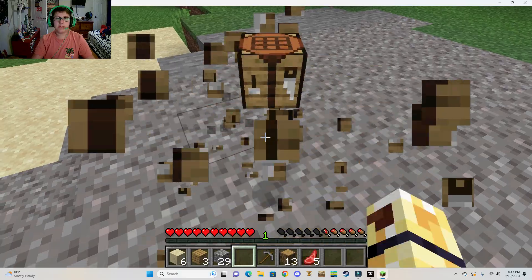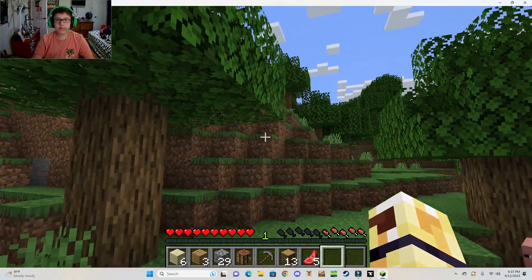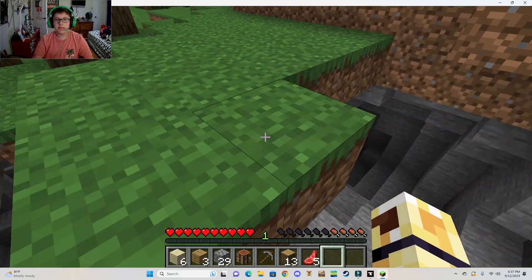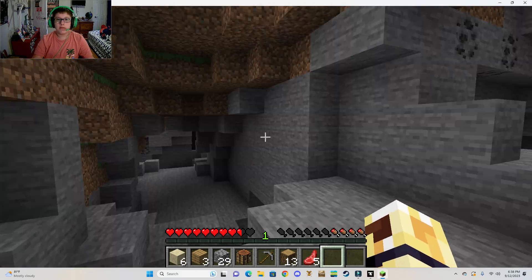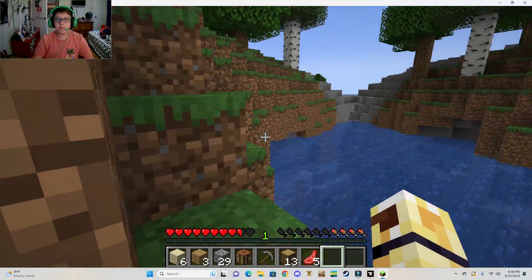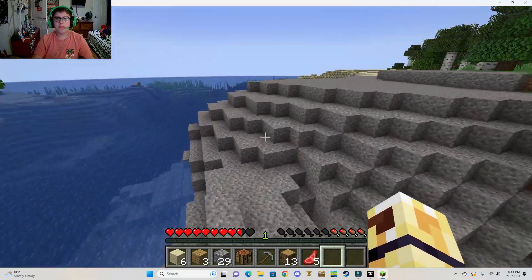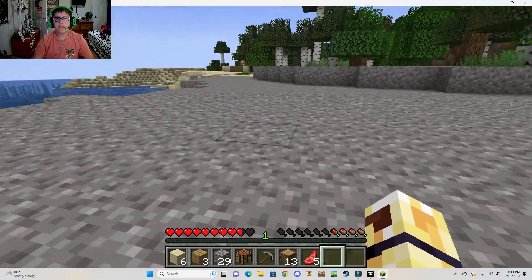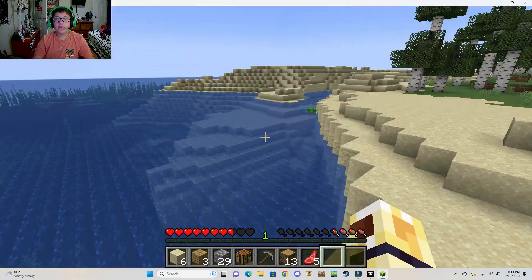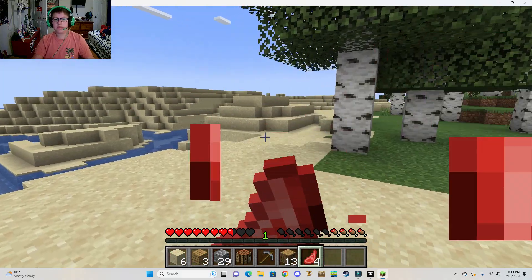Now we should probably try and find some iron so we can make armor that isn't leather. I wonder what Y level iron spawns at. I broke my legs — I don't want to do that again. I'm pretty sure iron can spawn at the same Y level as coal and copper, but I'm honestly not sure. They kind of switched up the ore generating patterns and it just confuses me. I don't really like it.